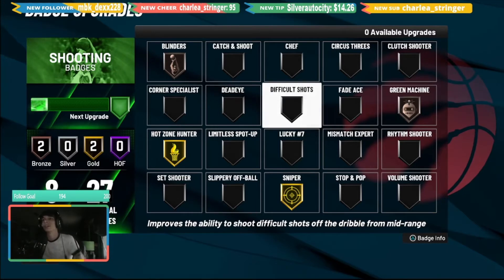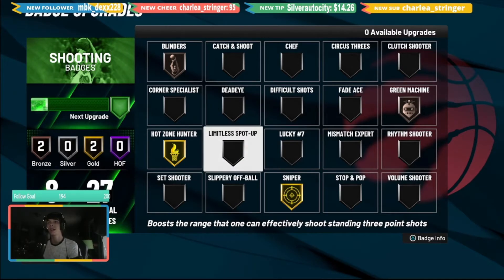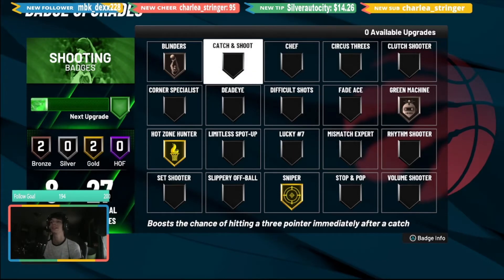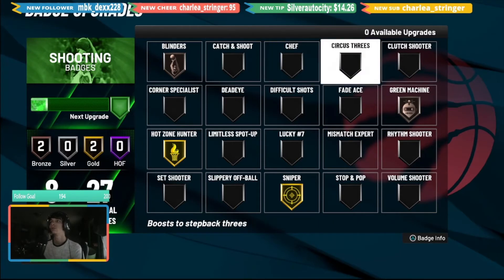Now, some of these badges depend on your play style. For low three-point shooters, the next badge is Catch and Shoot. Are you a person who's catching and shooting the ball a lot? If so, put this badge on — it boosts the chance of hitting a three-pointer immediately after a catch. So you have Hot Zone Hunter, Sniper, and Catch and Shoot all helping your three-point percentage at the same time. That's three badges working together.